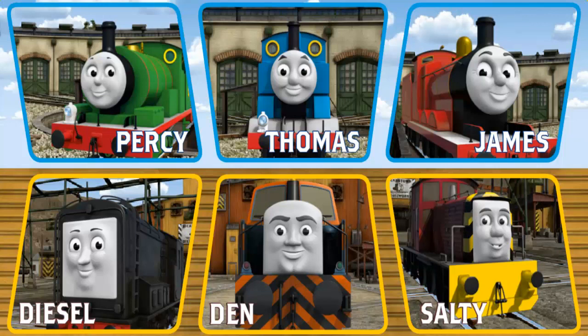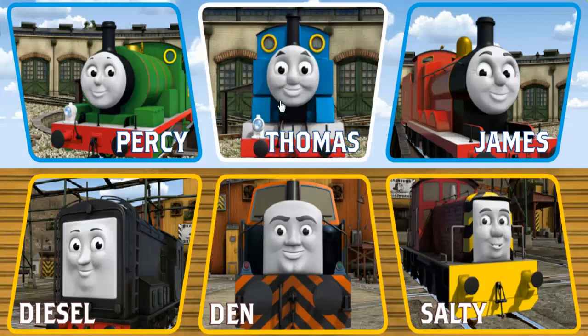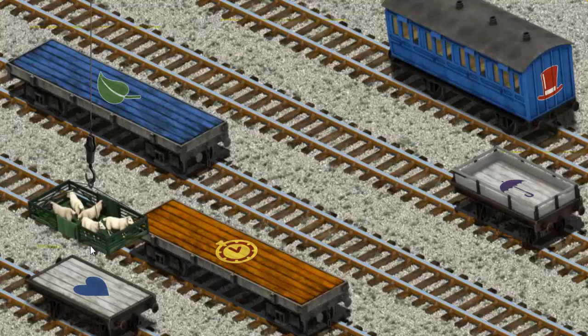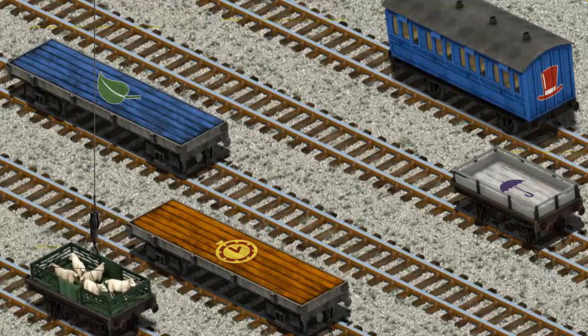It's a busy day at Brendam Docks. Thomas and his friends have many deliveries to make. Choose who will make the next delivery. James must deliver the sheep to Farmer McCall's farm. Show Cranky where the sheep are. There you go. Let's lift and load. Now the cargo must be loaded. That's it!